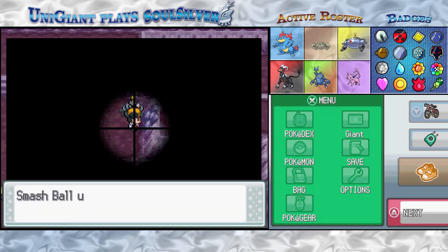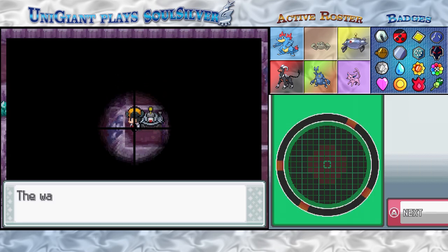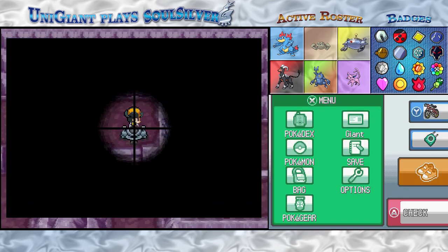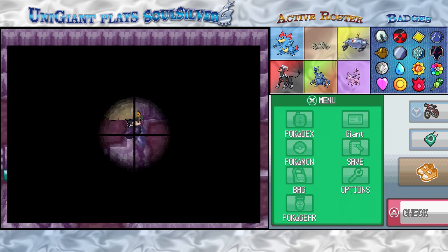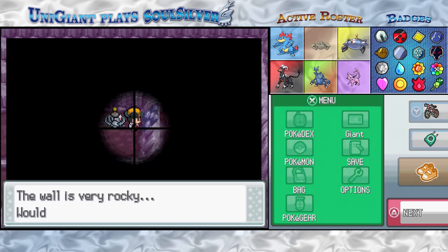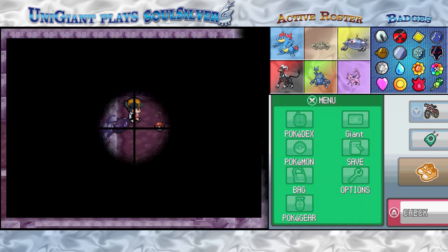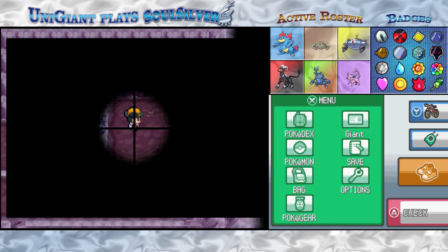If memory serves, this is the set of Rock Climb walls that I specifically wanted to come across, and I went through it backwards — I wanted to go the other way. There should be another set of Rock Climb walls just to our north. And if memory serves, this is the one that takes us over to the Electirizer that I thought we might have had when we faced Surge in his rematch, but it turns out it's down here, just like Thunderbolt was. This is, of course, the item that you would use to evolve Electabuzz into Electivire.